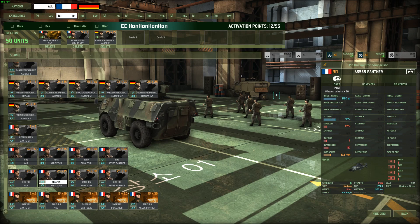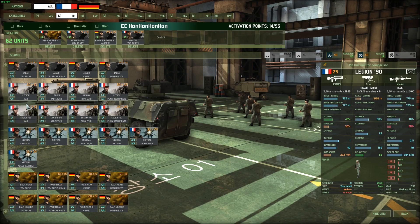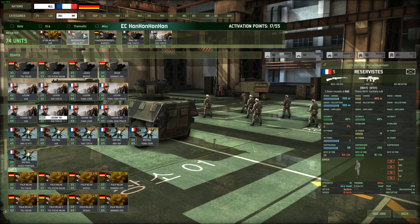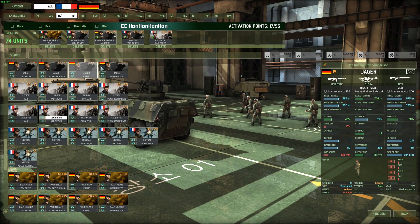We've got some Rimas, which are another fantastic unit. And last but not least, we have Legion 90s, which are probably one of the go-to units. So that's your standard Eurocore infantry tab.